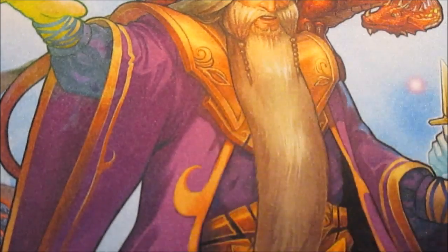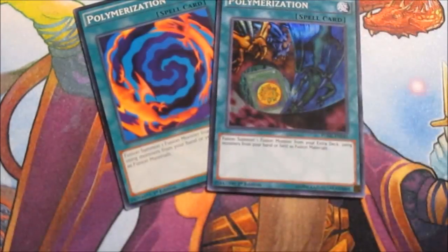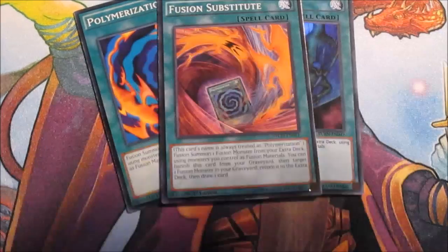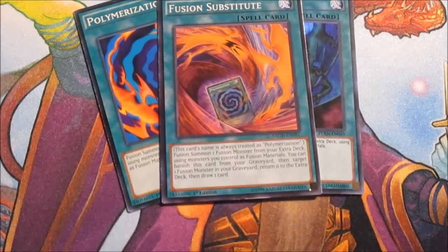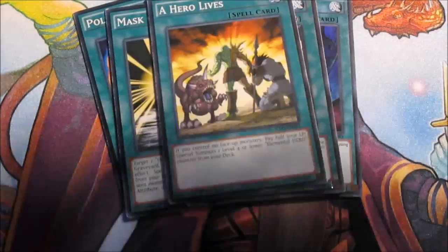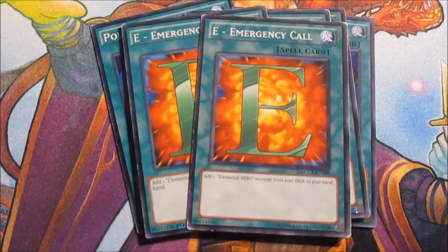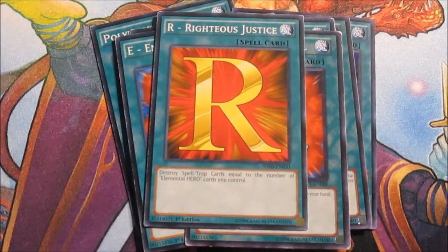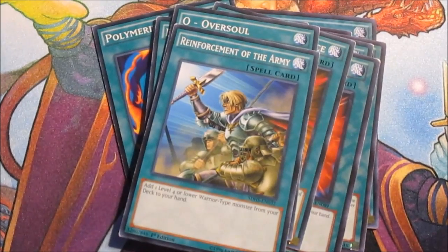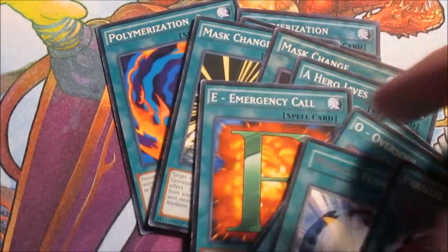On to spells: two Polymerizations - one new version and one original - plus Fusion Substitute in case I don't have those, and to recycle for draw power. Two Mask Changes, One for One mainly to get Shadow Mist, two Emergency Calls, one Righteous Justice - and I believe that's my only backrow removal card. One Over Soul, one Reinforcement of the Army, and then Miracle Fusion and Parallel World Fusion to banish and then un-banish.